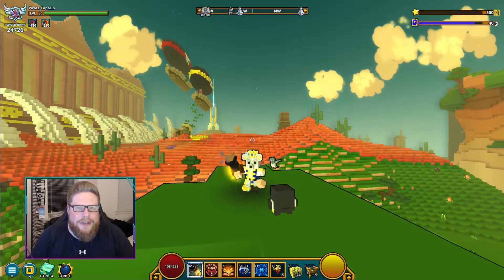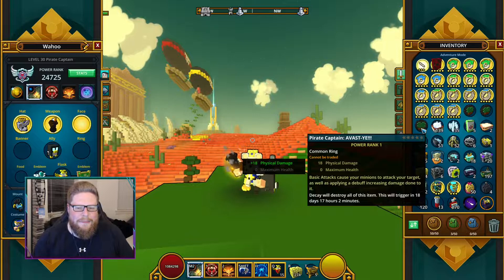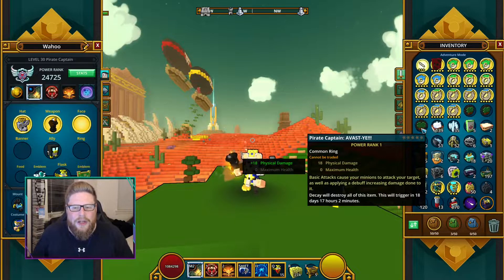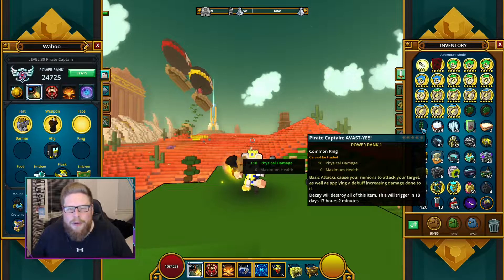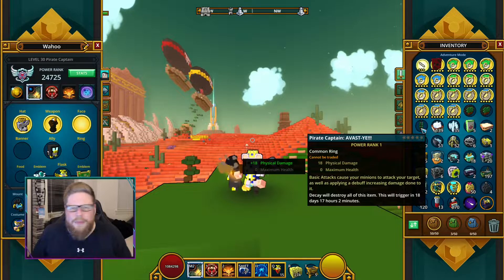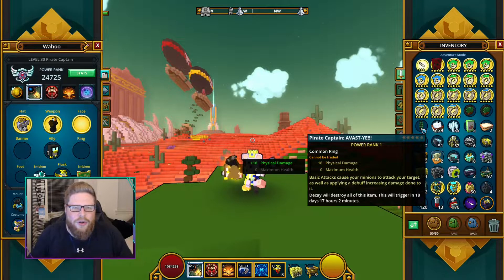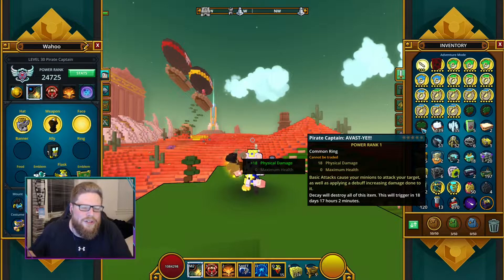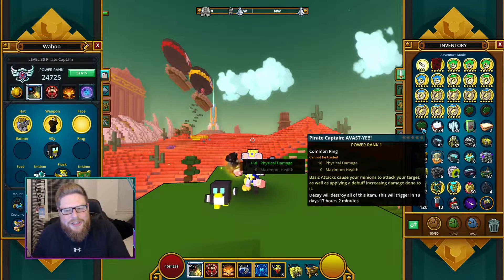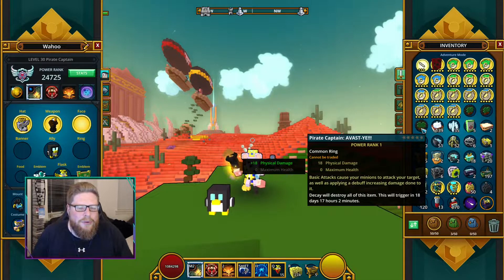The first class we got is the Pirate Captain. What it does is that the base attack causes your minions to attack the target you are attacking, also applying a debuff increasing damage done to it. The attacking of the minions is not really a problem when you are farming or doing bosses, because you do so much damage anyway in the mid-game and end-game — your minions' turrets just one-shot things. But it is significant because it applies a debuff to increase damage done to the enemy.